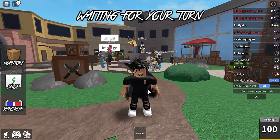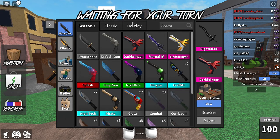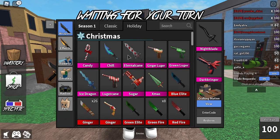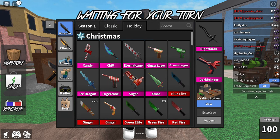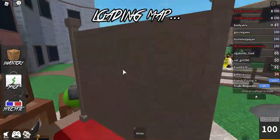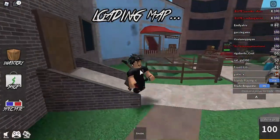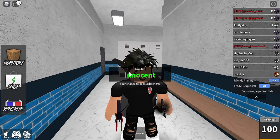Step two: buy event items. Murder Mystery 2 does events every year and each event gives you different kinds of holiday items. For example, last year there was an Eternal King that required buying a promo code. There are also item packs that come out with each event. If you buy event items, you never know — in the future they might become rare and be worth a lot.